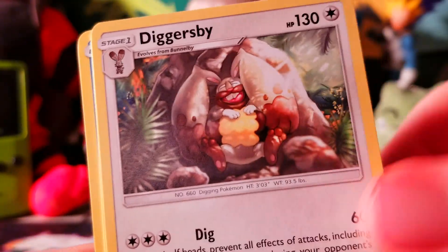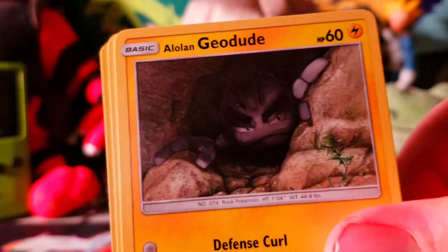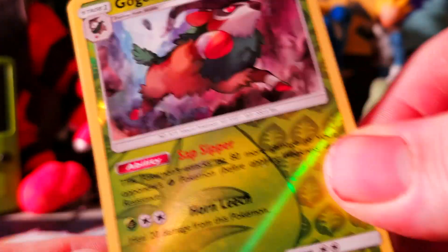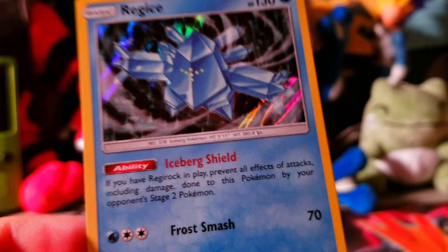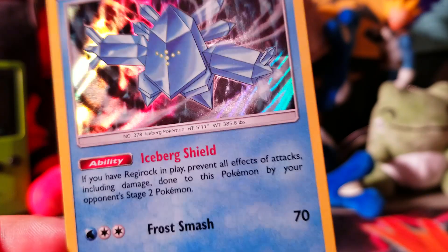Moving on to Crimson Invasion. I hope that wasn't the only hit - I hope we still have a couple more in store. That was an amazing hit already. We got Piloswine to start things off, Diggersby, a star, Pumpkaboo, Stufful, Geodude, Cutiefly, a Gourgeist reverse holographic, and at the end we've got a Regice holographic. Not bad - that's more than I usually get from Burning Shadows. I'll take a holo, that's not bad.